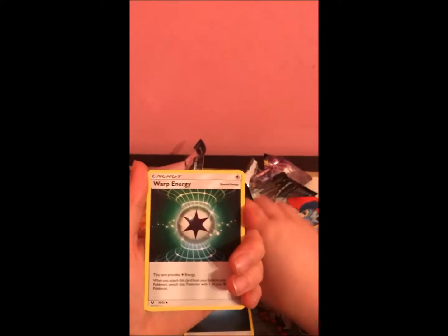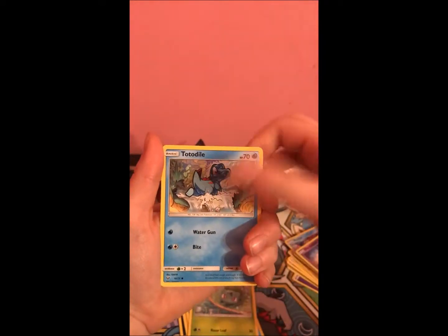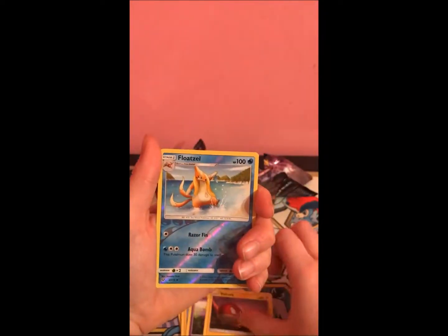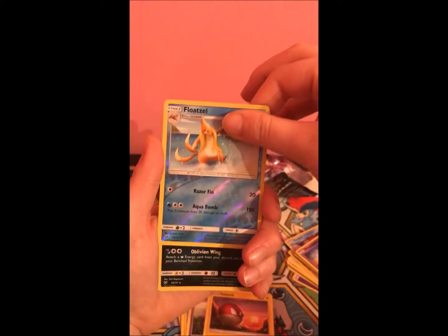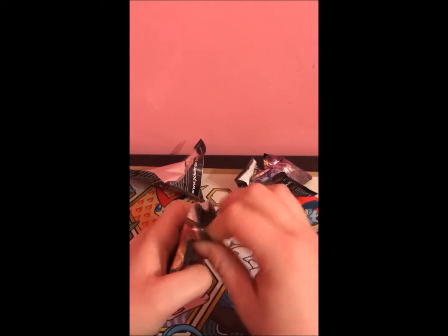Dark energy, warp energy, Electrode, Flaaffy, Bulbasaur, Totodile, Pikachu, Ekans, Voltorb, Flaaffy — and it's gonna be an Eevee-GX... it is an Eevee-GX. Not so hot, guys. All these hollows and not a single GX yet — come on, we can do better, box!